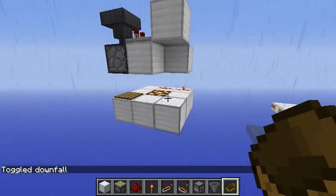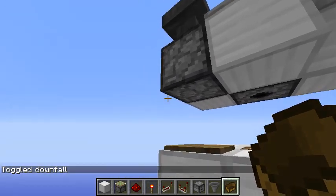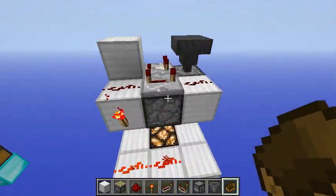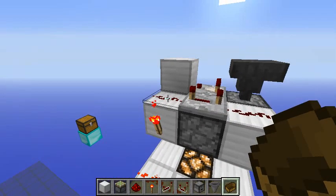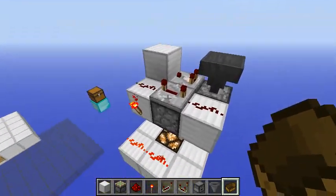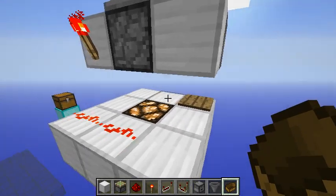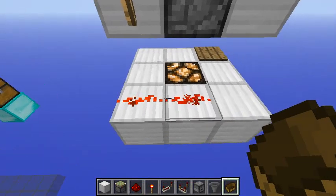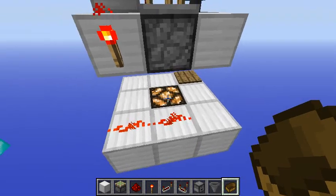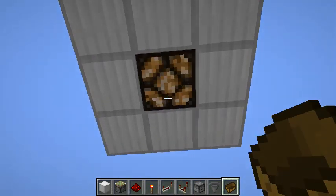When you place a boat here there is an invisible activation block that will make this hopper-dropper pulse, and when it pulses it will activate this dispenser first from this side and four ticks later from the other side. The pressure plate is also powering this dropper, and at the same time it makes the lamp blink — I really wanted that effect just to confirm that something happened.